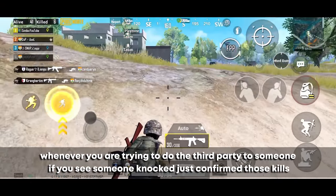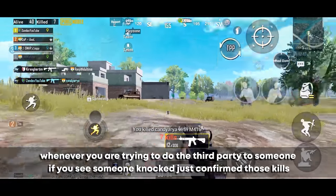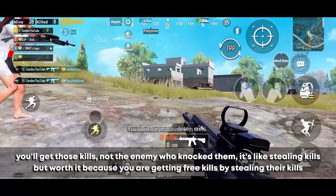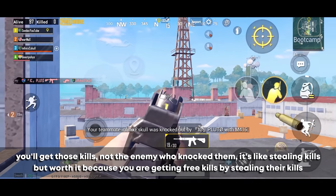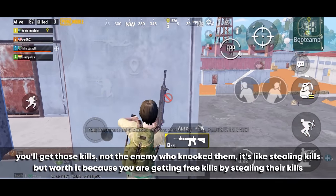Whenever you're trying to do a third party on someone, if you see someone knocked just confirm those kills — you'll get the kills, not the enemy who knocked them. It's like stealing kills, but it's worth it because you're getting free kills.